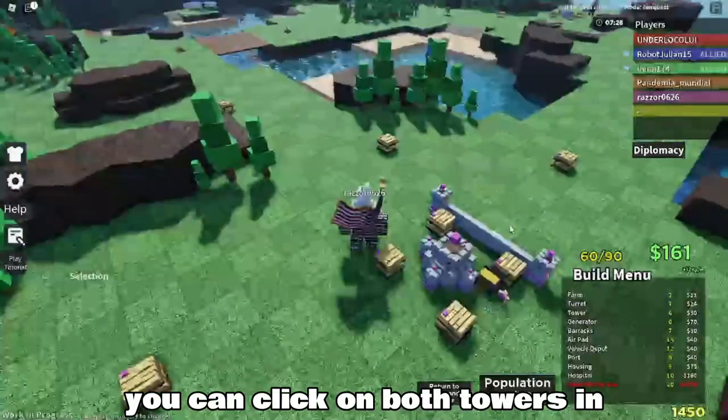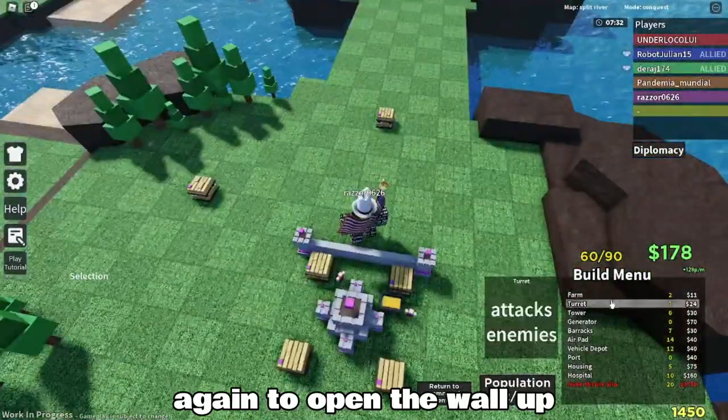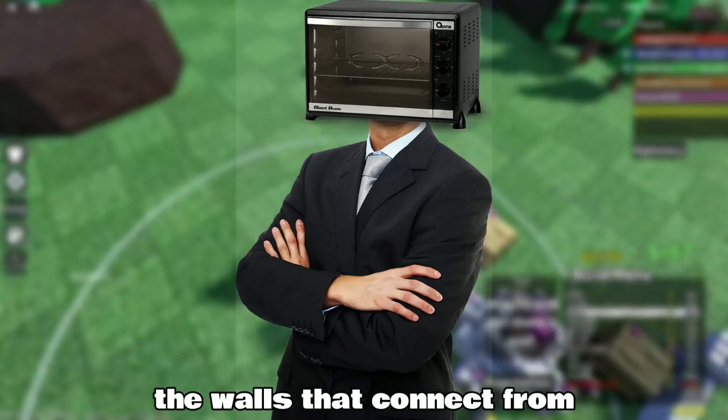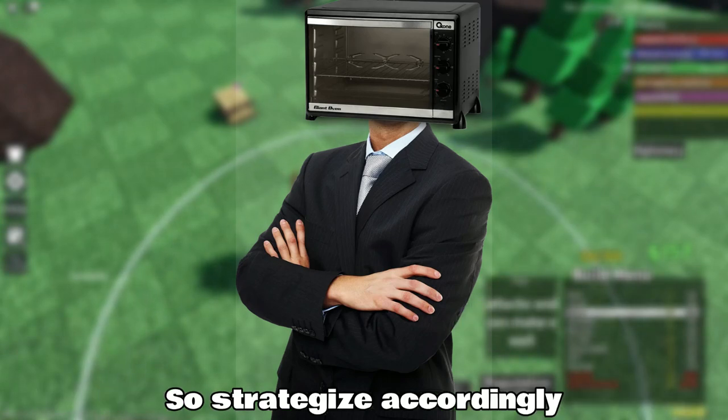Once you build a wall, you can click on both towers that have a wall and press the F key again to open the wall up. Remember, if 1 tower goes down while there is a wall, the walls that connect from the destroyed tower will also be destroyed, so strategize accordingly.